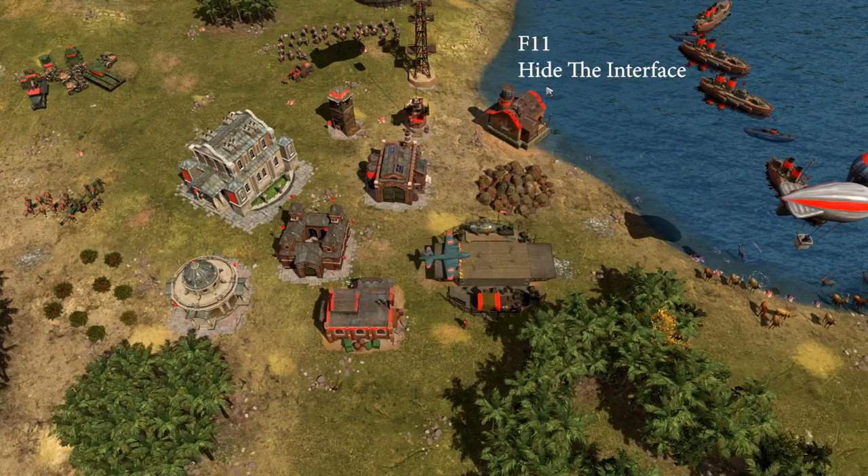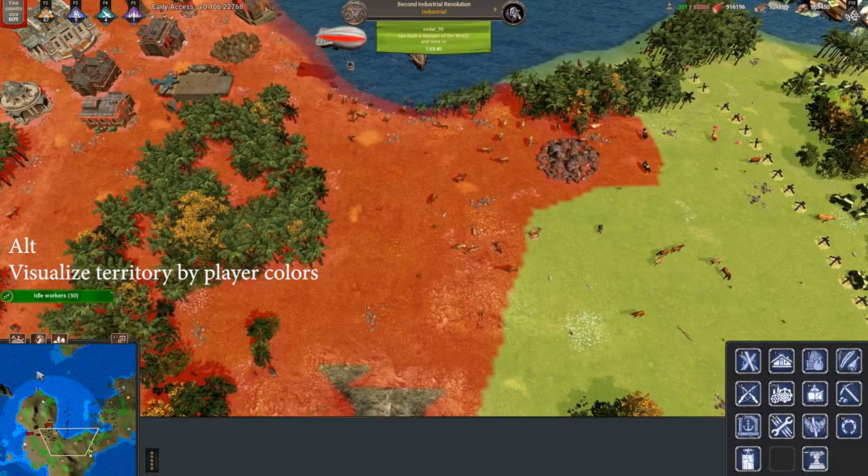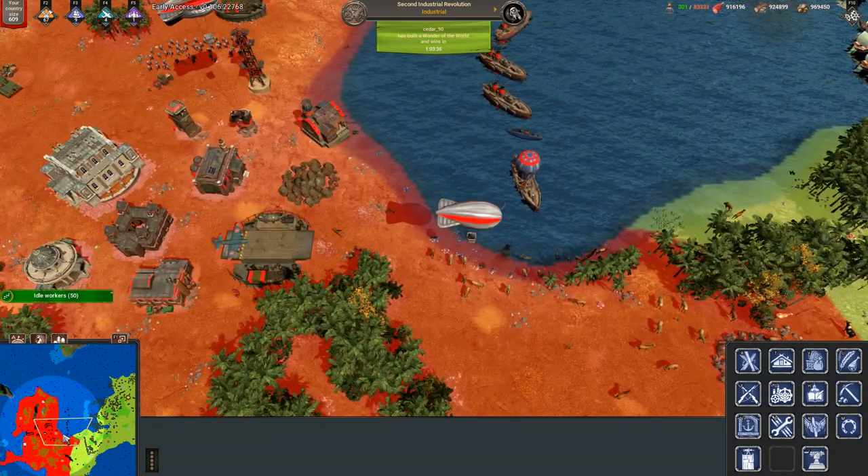Use F11 to hide the interface. You can hold Alt to visualize territory based on player colors, which is the same as viewing it on the minimap, which we learned in the last lesson.